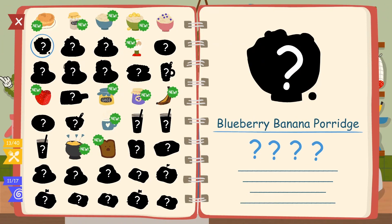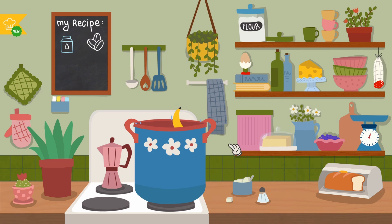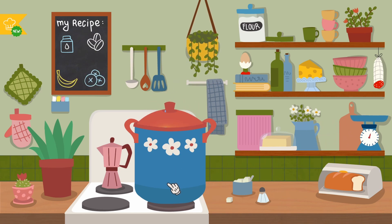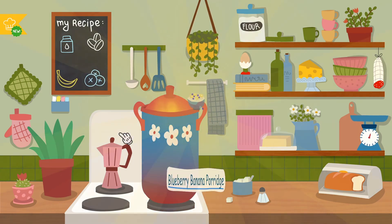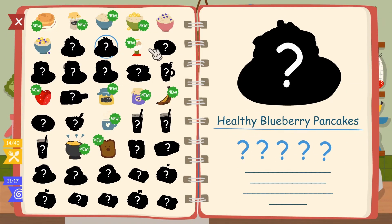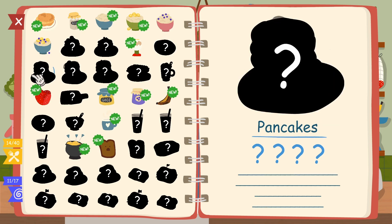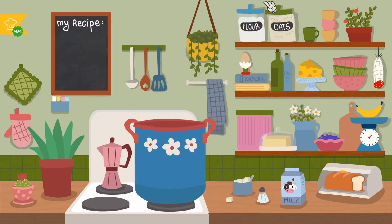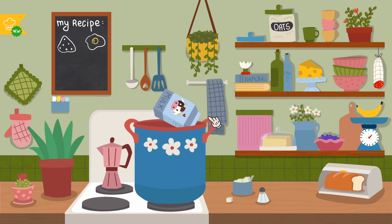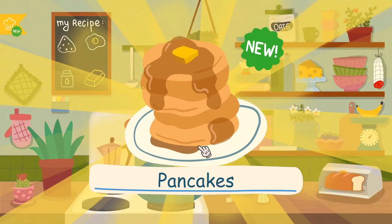Blueberry banana porridge. I wonder what the recipe for this one is. We're actually making good food now instead of just throwing everything in a pot. Healthy pancakes, healthy blueberry pancakes, sunny side up egg. Pancakes — flour, egg, milk, butter — sounds like pancakes. Pancakes, we did it.